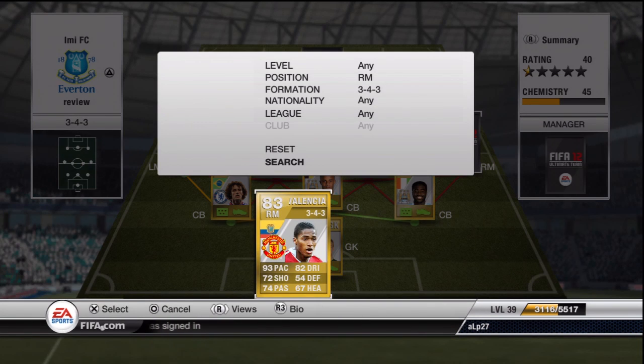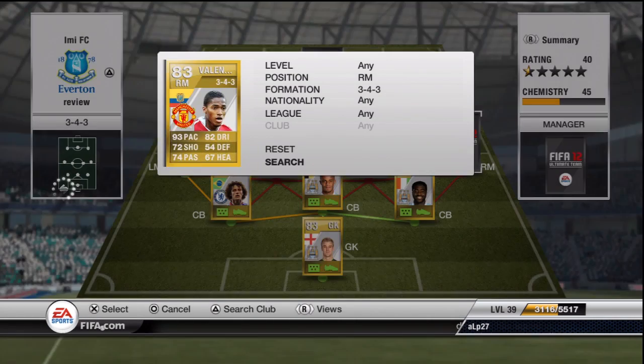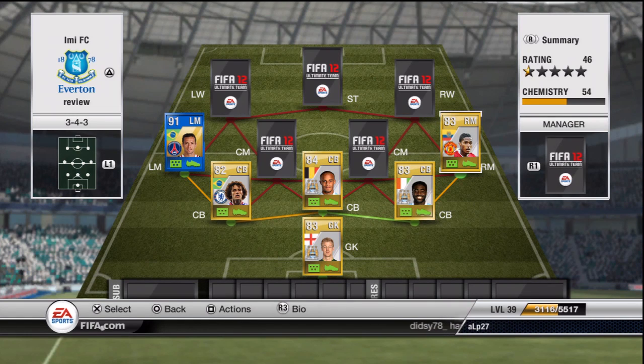Moving across to right mid — we have Antonio Valencia for Man United. I did a review of the Team of the Season version, but to be honest his non-inform version is just as good — well, not just as good, but he's pretty damn good. I've gone for players that I actually like and that would give reasonable chemistry, rather than going purely for players with super stats.